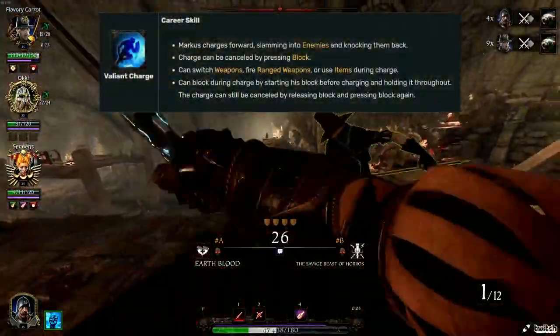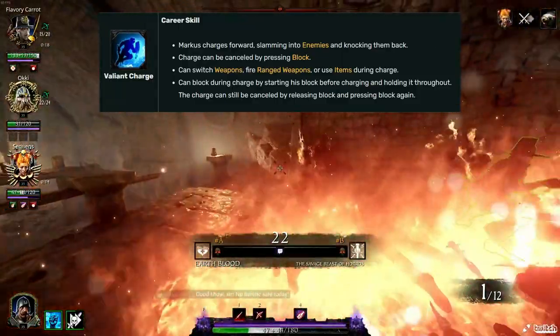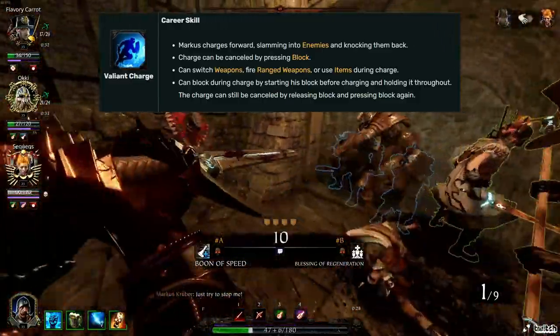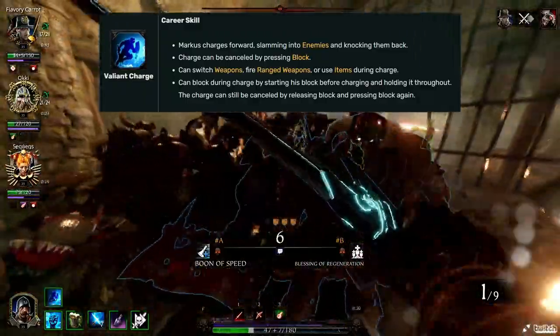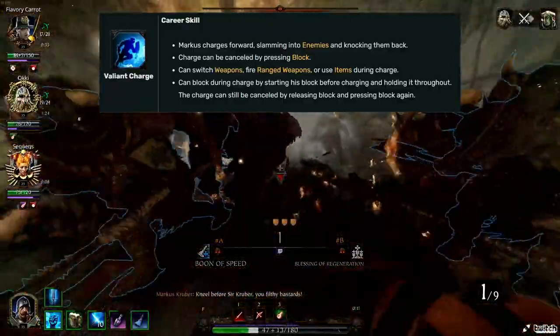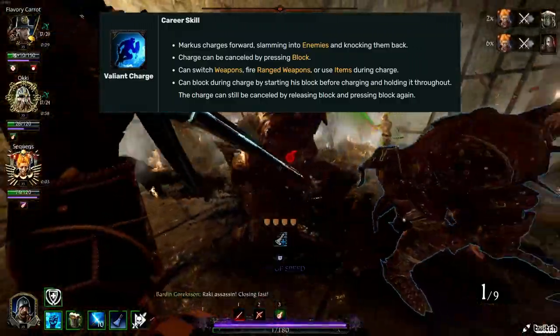Valiant Charge: Marcus charges forward, slamming into enemies and knocking them back. This is very useful as you can use it to stagger nearly everything in the game, including some lords. It's important to note that with Valiant Charge you can use block to cancel the charge at any time. You can also switch weapon, fire your ranged weapon, use equipment and explosives while charging. If you want to block-cancel Valiant Charge, you need to make sure you're blocking before you start the charge.